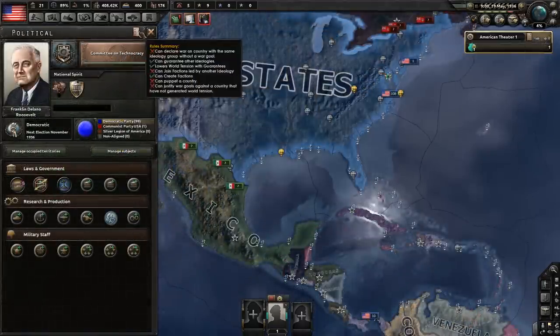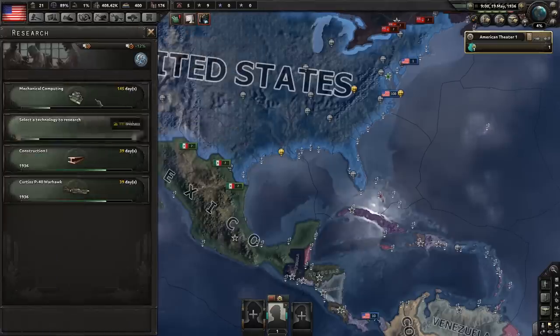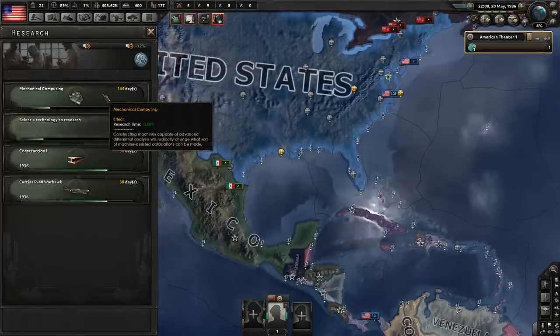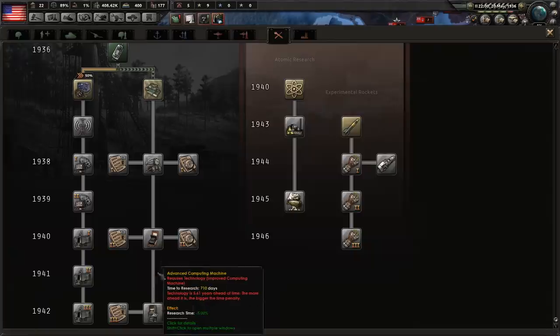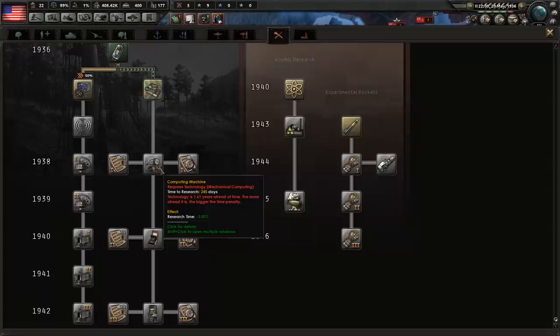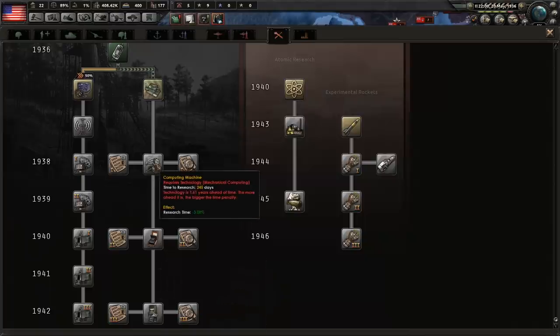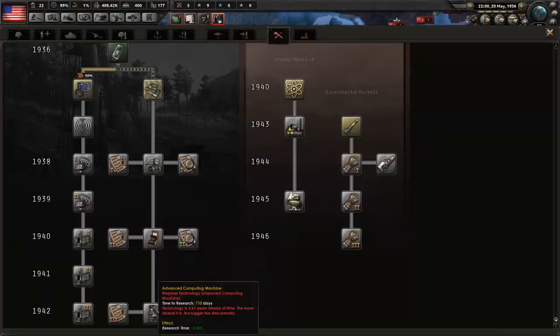Now that Basic Machine Tools is done, once Committee on Technocracy is complete, those three bonuses will be applied for all future mechanical research. After the first one is done, continuously focus at least one technology slot on these back to back. If you follow the rest of the tutorial exactly, you'll have all of these done - which alone gives you about a 20% research bonus for all future tech, but it ties in with something else to give you 34% in total. Keep one research slot continuously on Electronical Mechanical Machines.